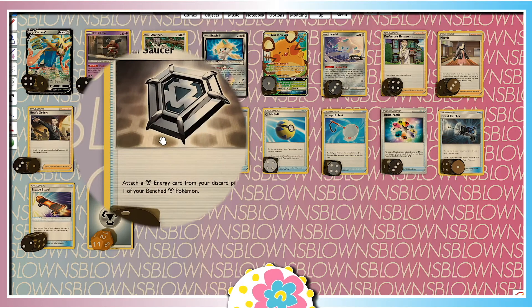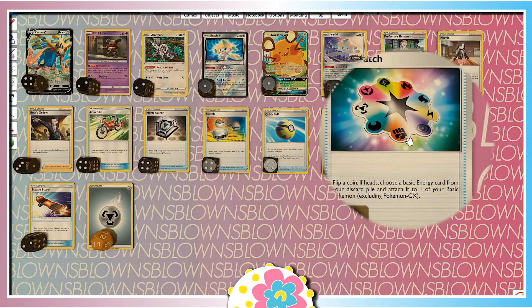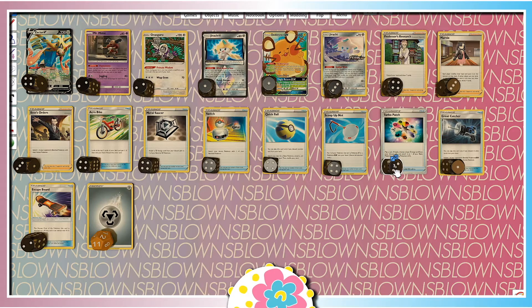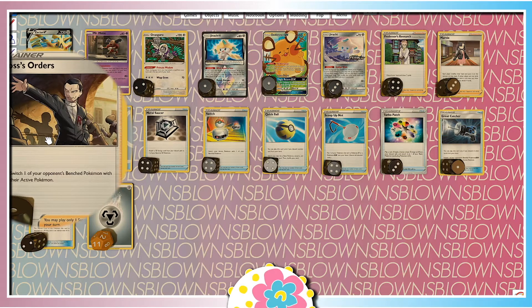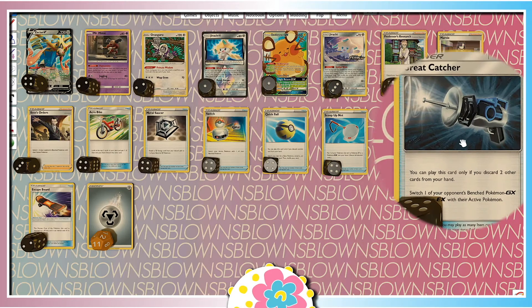We can power up Zacian with Metal Saucer very quickly by attaching a Metal Energy from our Discard Pile to one of our Bench Metal Pokemon, and we can also use Turbo Patch to flip a coin and attach an Energy to that Pokemon wherever we are. I only play three copies of that card right now, but I can quickly see us moving it up to four. And we also have cards that target our opponent's bench. Pokemon that we might want to just knock out that are worth two prize cards, which would be worth three prize cards after Jirachi. We have a few copies of Boss's Orders, and we have a copy of Great Catcher.